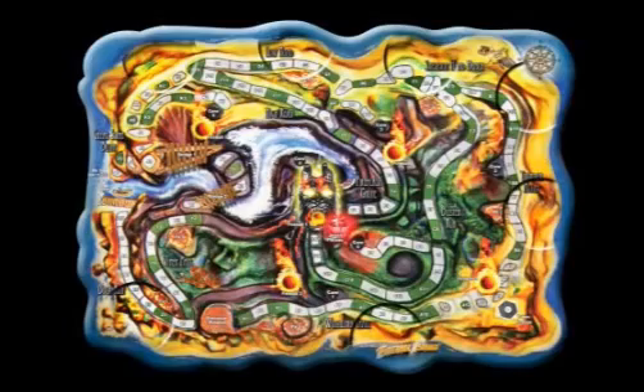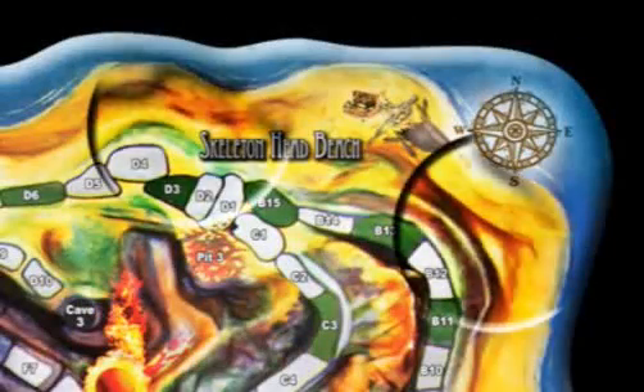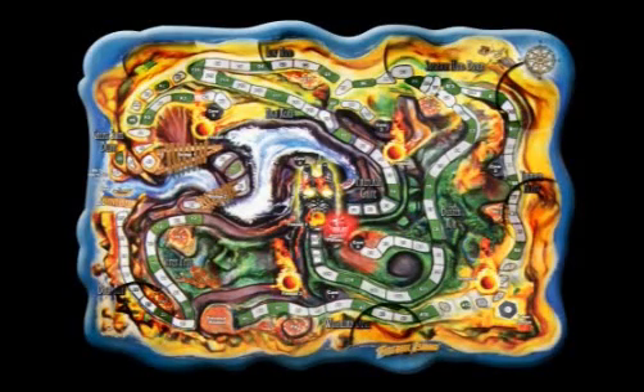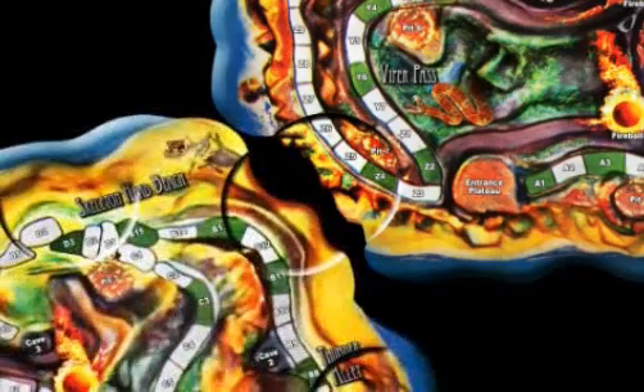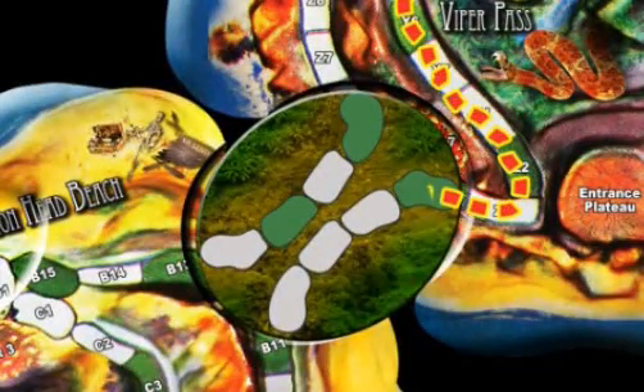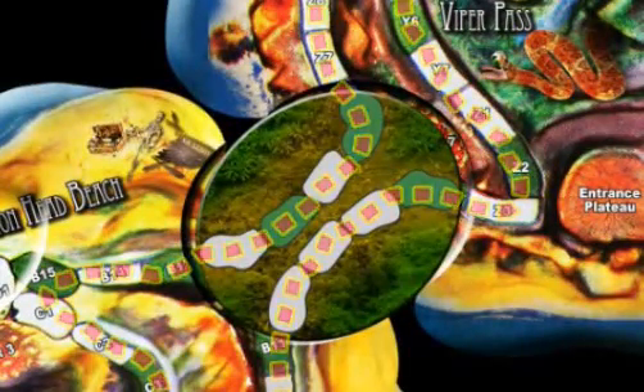Expansion packs are smaller game boards connected through a series of sunken lips, which overlap existing game paths. The lips are molded to aesthetically blend into the island landscape, so as not to distract from gameplay when not in use. An expansion pack is placed next to the mainboard so that a corresponding set of sunken lips align. A flat connector plate consisting of a few spaces in each direction is loosely placed in the sunken lips to overlap existing paths.